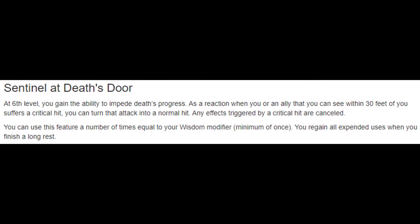Vampiric Touch is a survivability option meant for one-on-one combat. If a swarm breaks through your allies and you're surrounded by a bunch of wolves, Spirit Guardians is going to be hands down better. At level six we get Sentinel at Death's Door — another feature I love. If an ally within 30 feet of us is hit by a critical, we can just say no, that's a normal attack. We can do that a number of times equal to our Wisdom modifier per day. This really plays into the Grave Domain Cleric's identity: by us existing near our party, we mark some for death and others for life — we are the guardian of life and death.